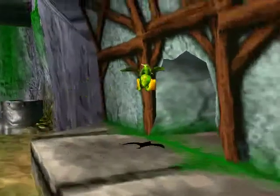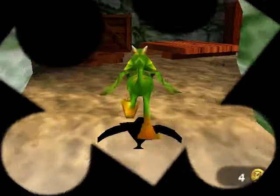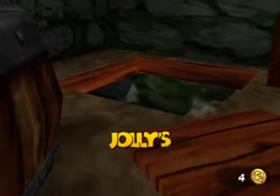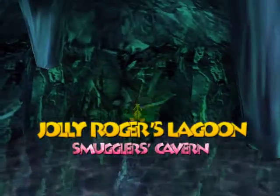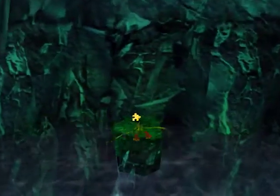Hurry up, hurry up. And that big old wall we have to blow up on the side of Jolly Roger's — I don't know what it's called. The whole TNT barrel, I never did use it all the way, but now we can do stuff in here because we can glide right over to that Jiggy. Cannot get it any other way.